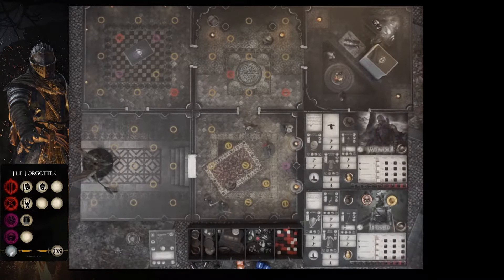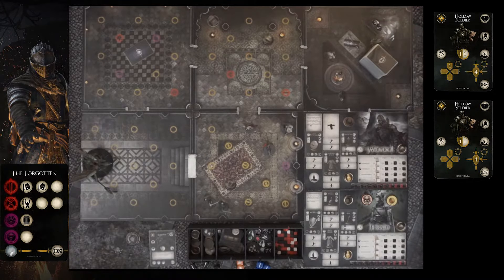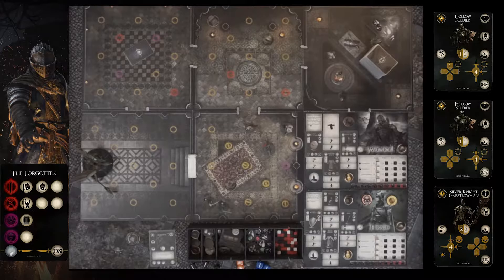The first thing we do is look at what enemies we have. We've got a basic Hollow Soldier — we have two of those, with only one card to account for both of them. Then we've got the Silver Knight Great Bowman. He has a priority rating of three, whereas the Hollow Soldiers have a priority rating of five. So the Hollow Soldiers will move up but won't be able to swing, while the Silver Knight Great Bowman will shoot first at aggro doing four damage, then back away from aggro one node.